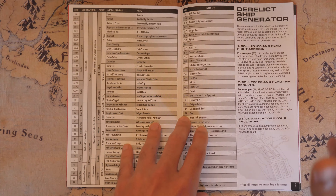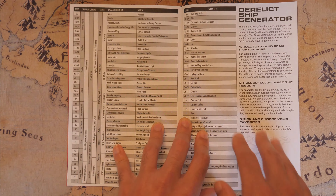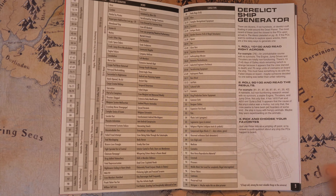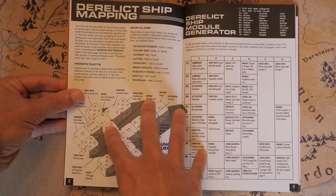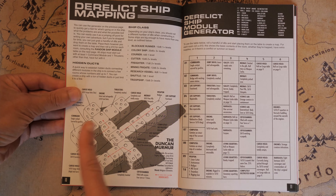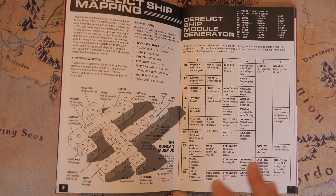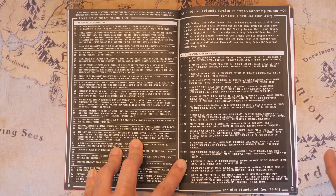Let's say your players are in this ship graveyard and they've explored the Alexis and they want to explore some of the other ships. There's actually a derelict ship generator — you roll 1d10 or 1d100 and you can read across, or roll 9d100s and read the results for each column: ship class, status, salvage, cause of ruination, anything weird happening, and cargo type. I really love that there's a way to actually map out the derelict ship. You roll a bunch of d6s and arrange them, which is the kind of ingenuity I'm really glad is in the book.